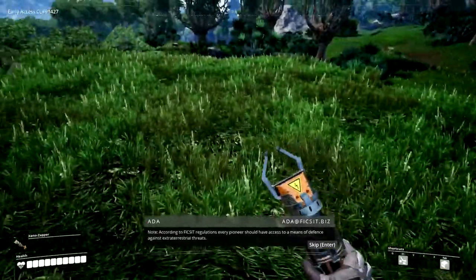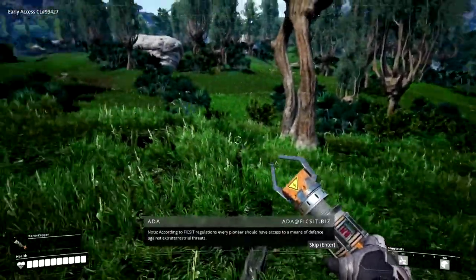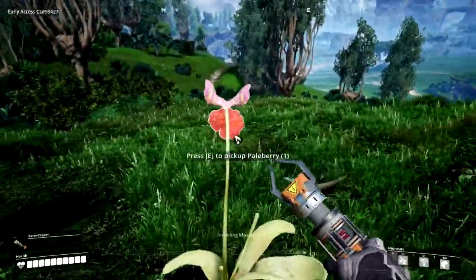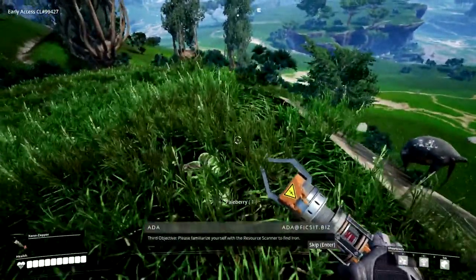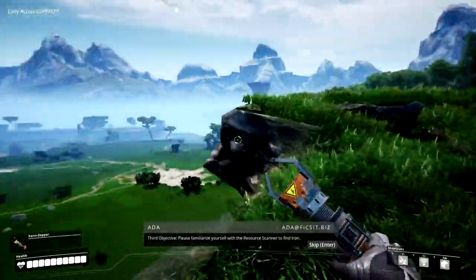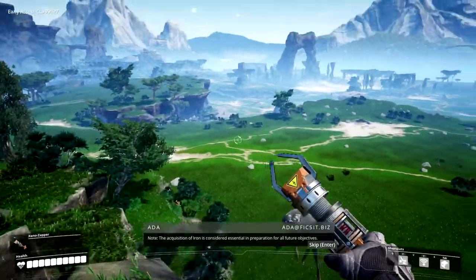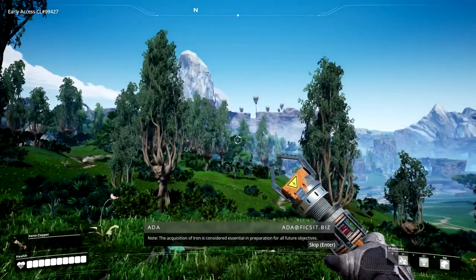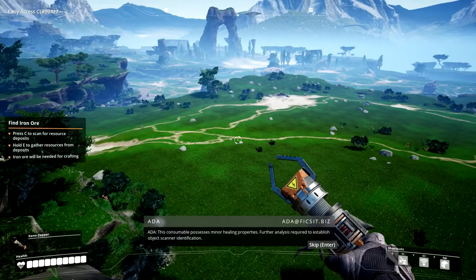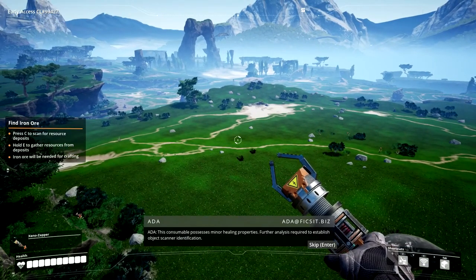Note: according to FIXIT regulations, every Pioneer should have access to a means of defense against extraterrestrial threats. Third objective: please familiarize yourself with the resource scanner to find iron. Note: the acquisition of iron is considered essential in preparation for all future objectives. This consumable possesses minor healing properties. Further analysis required to establish object scanner identification — that's the thing I just harvested.